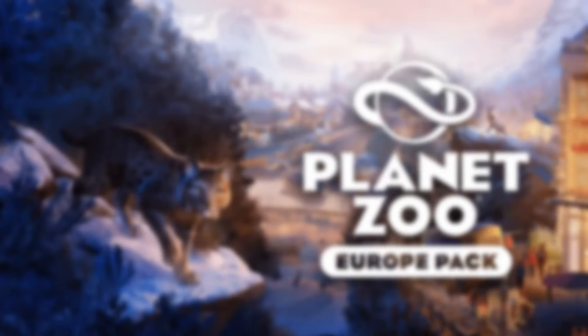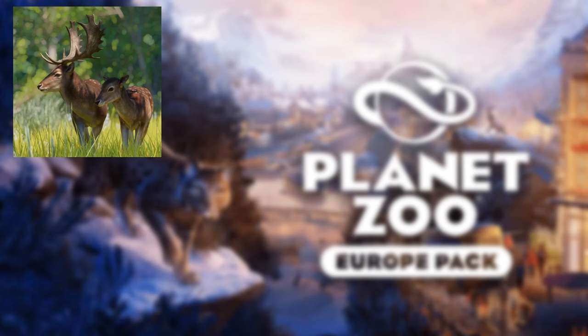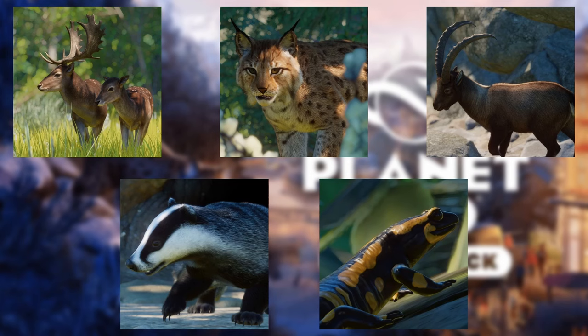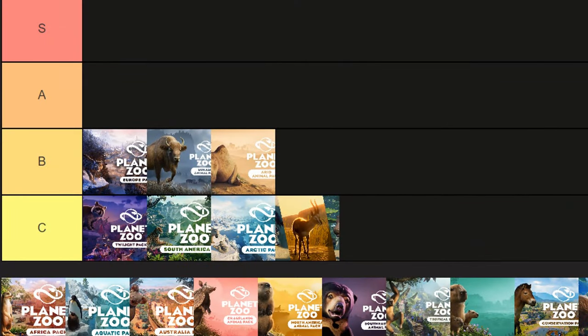Next we have the Europe Pack, another pack where I don't use a lot of the animals — probably only one quite frequently. We have the European Fallow Deer, Eurasian Lynx, Alpine Ibex, European Badger, and Fire Salamander. I really liked how the theme was handled, emphasizing different cultures from the European continent. But the Europe Pack isn't one I use too often — I was only going to start using it if I built a Eurasian-themed zoo. It's one of the lesser scenery packs in my opinion, coming in above the Eurasia Animal Pack.